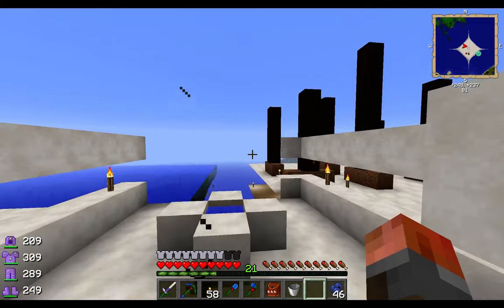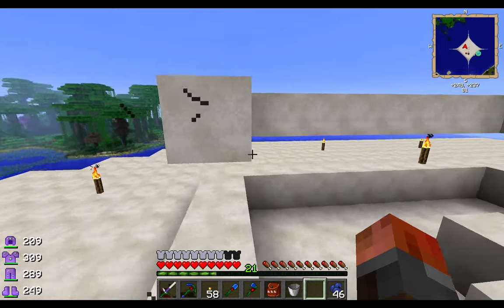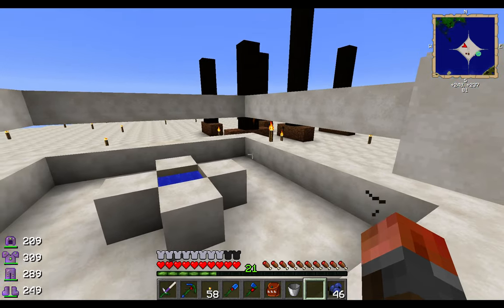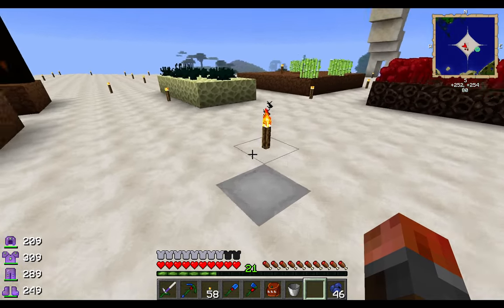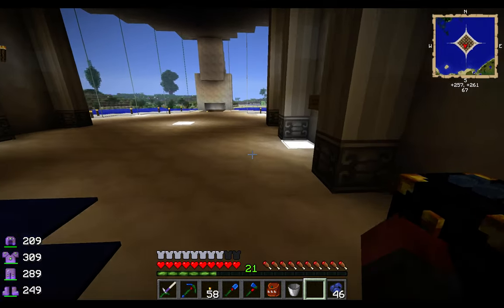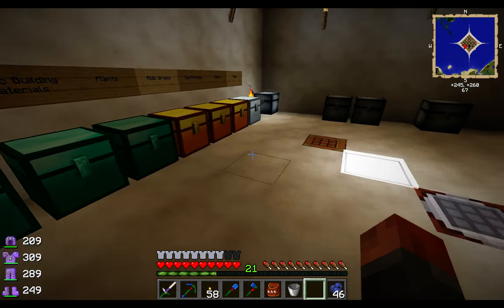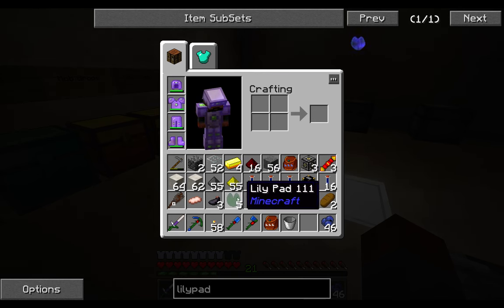I've just got a container that I'm going to build a platform on to put my sugarcane onto. A platform isn't really going to help unless I'm going to do things manually, and I definitely don't want to do things manually — especially not with sugarcane. So we're going to have to automate a few things. One of the ways we can make it grow faster, which is one of the more important things, is using lily pads.